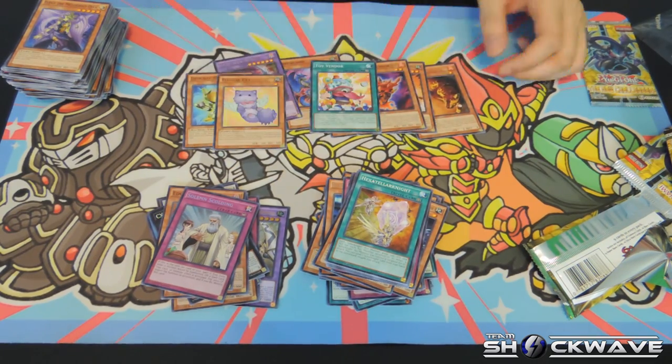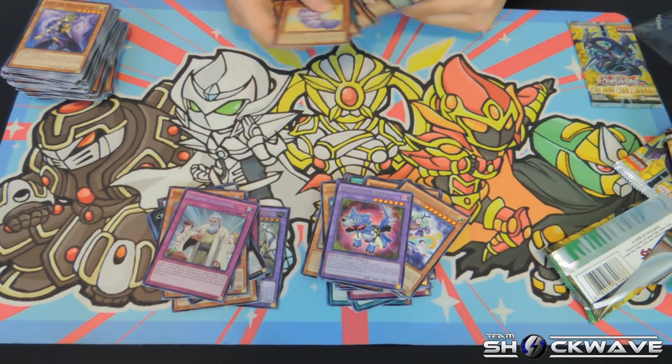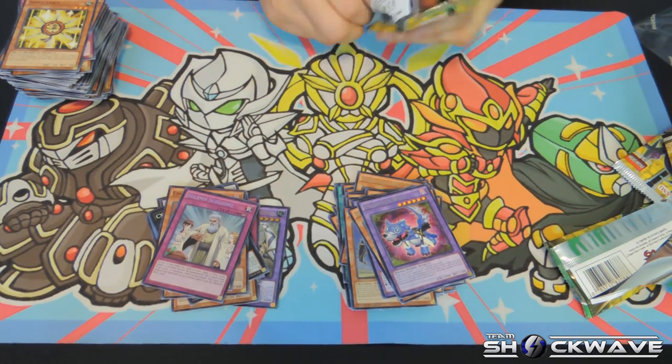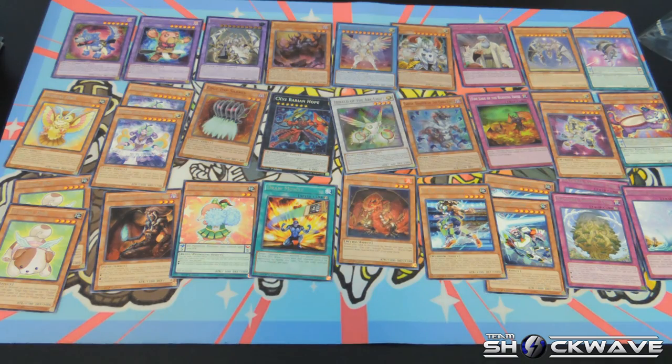I'm pretty sure Dominguez is very excited to play that new archetype. Ultra Athletes are based off baseball, which is Dominguez's favorite sport. Before we run out of time, I want to mention that we are doing the God deck profile — it's gonna come out pretty soon, hopefully next week. It's just a little bit hard to get everyone together to do the deck profile.